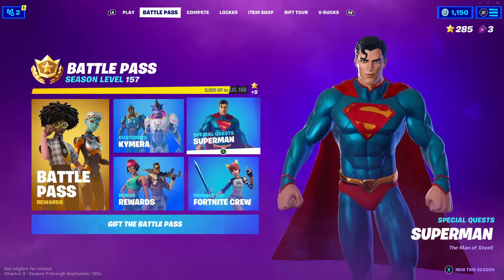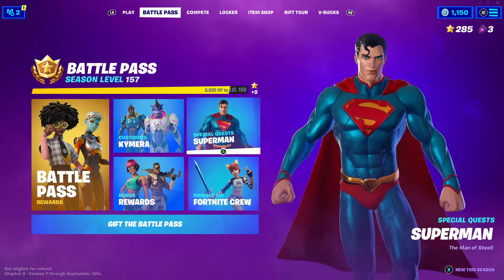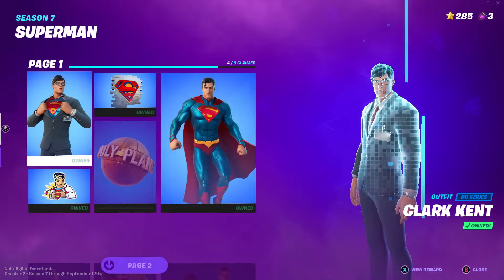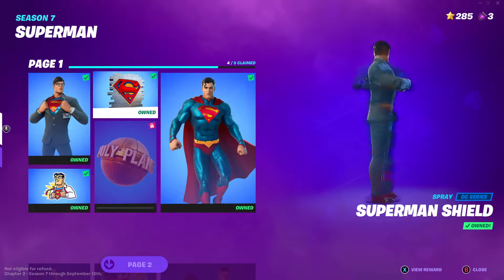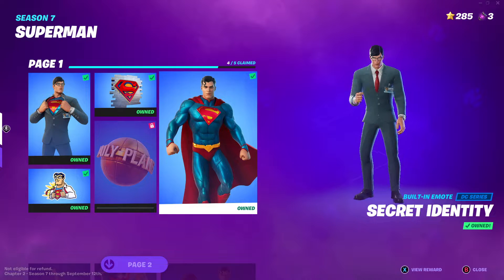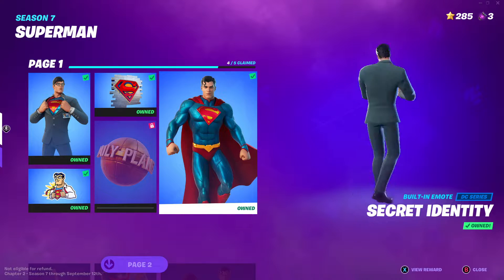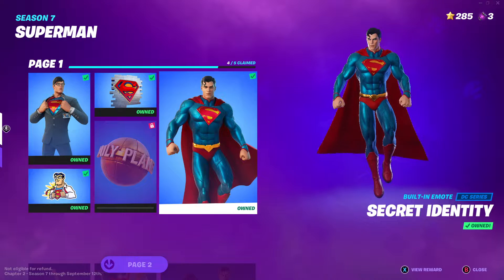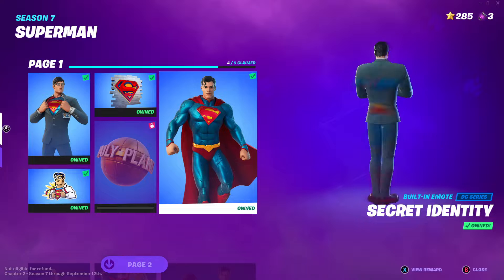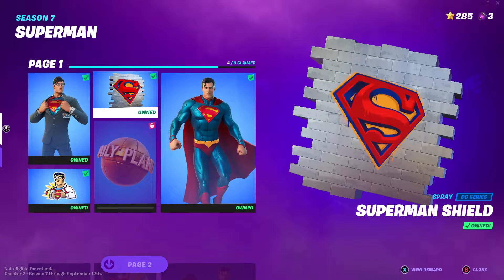If you come over to your battle pass menu and then go to your special quest for Superman, you will see all of the quests that you have to do to unlock him. To be able to do them, you have to have the battle pass, but I'm assuming most of you guys have the battle pass. You just need to complete them, and then each challenge you complete, you'll get something.